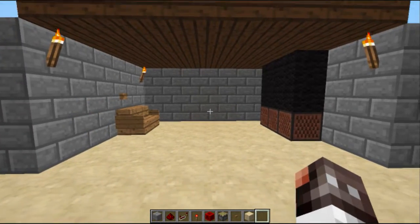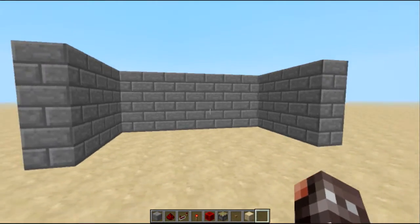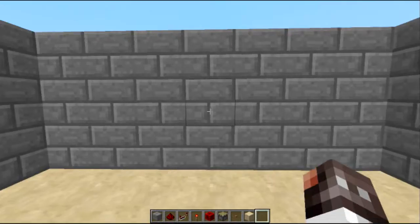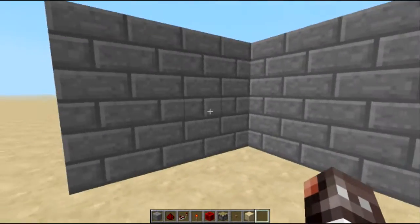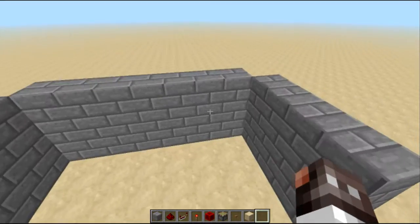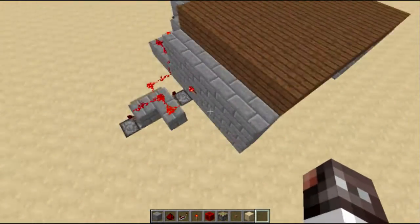I'm going to show you guys how to build this. You want to find yourself a wall — just any type of wall in your house — and this is going to be mine. It doesn't have to be small like this; it can be as long of a wall as you want. You're just going to have to change the positioning of some of the redstone, but it's not that big of a deal.